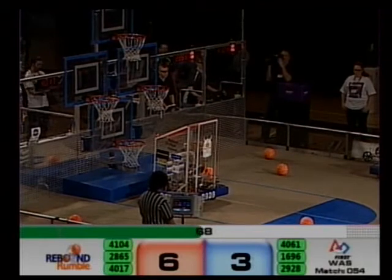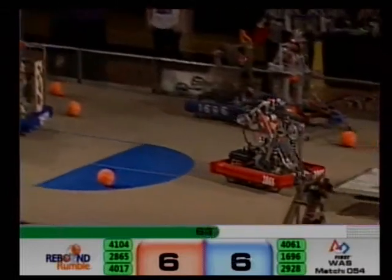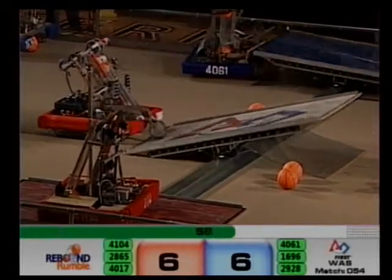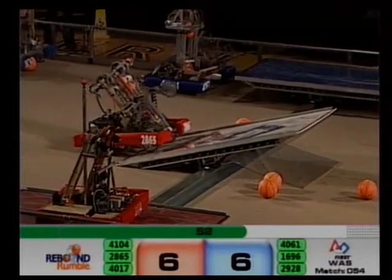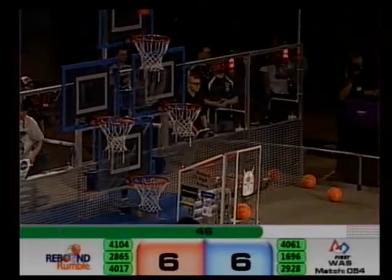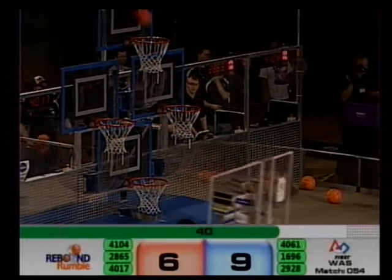Missing their second shot and lining up for the third — and they take it. Tied at six. Just less than one minute remaining now. Red Alliance rookie bot 41-04 is up and balanced for Red. We'll see if 40-61 can match that ten-point balance attempt for Blue. And there's another shot and the lead on the board from 29-28, Viking Robotics.